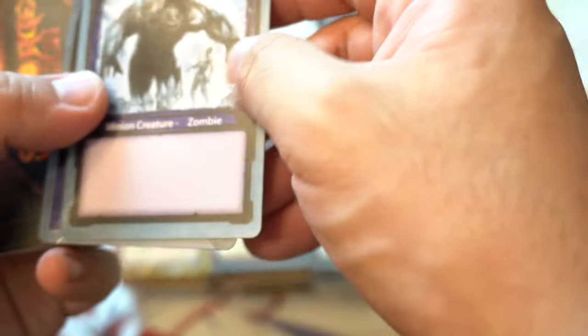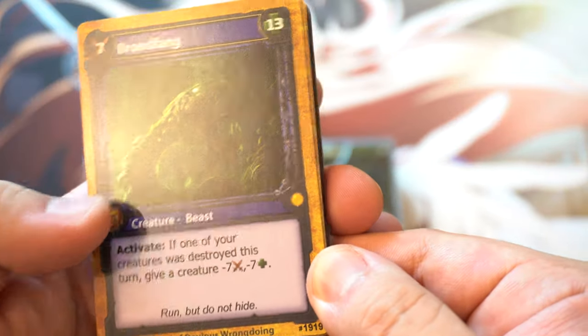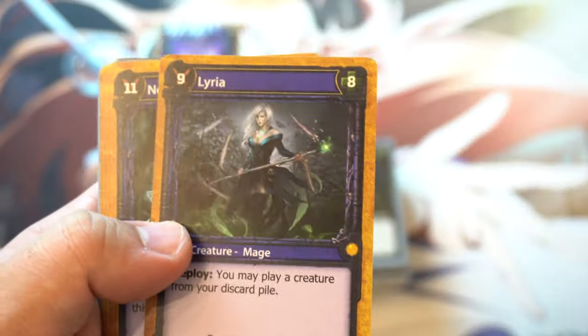Okay, so that is our — what is this? It's a token. And this is our deck: "Run, but do not hide — The Gang of Devious Wrongdoing." Oh, Lyra — that's a cool card.